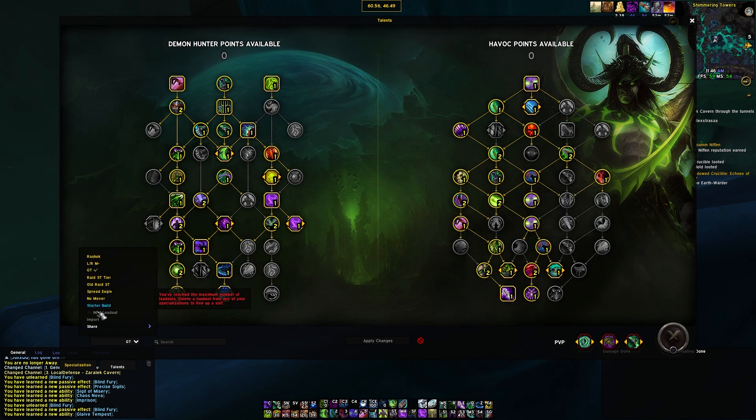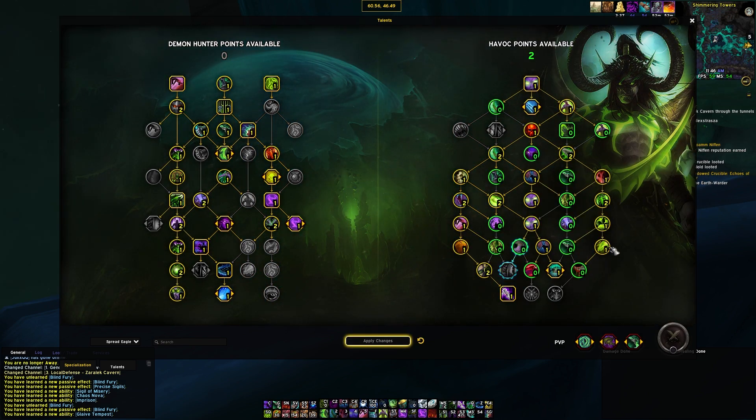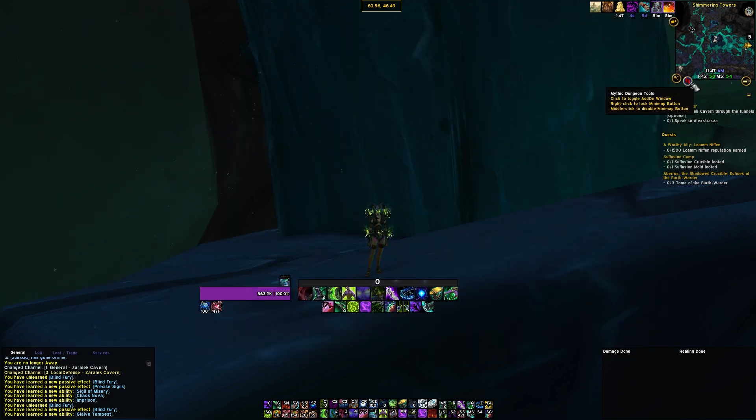The last build is the Frag build. It drops things like Glaive Tempest and Restless Hunter, as well as Fodder to the Flame, to pick up Any Means Necessary. This is the classic Frag build used in MDI-style content. I wouldn't really recommend it for normal play — it's more for insanely large pulls in MDI-style scenarios, not really used in the actual game.